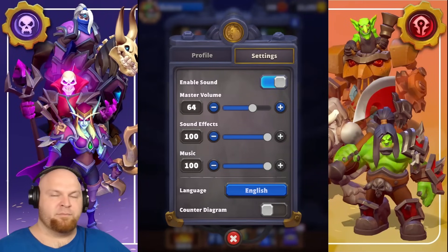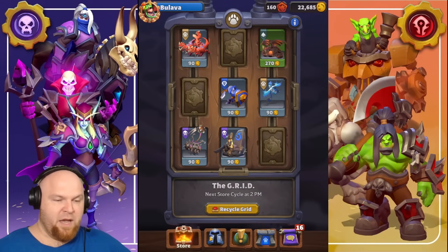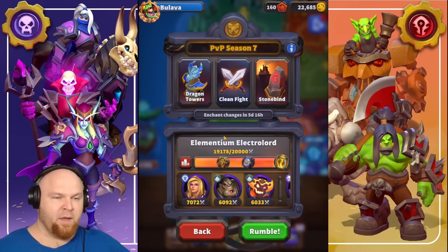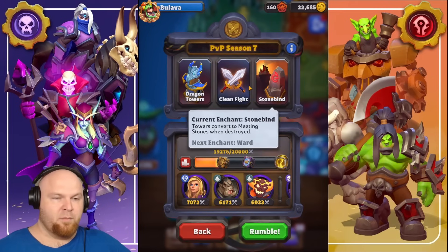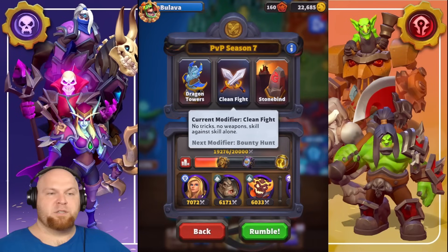Ladies and gents and the rest, today is Friday, which means we need the deck to play for the rest of the week. So let's take a look at the modifiers and see what we have today. For PvP, we have Dragon Tower, we have Stonebind, and we have Clean Fight. Clean Fight means nothing — we don't have any modifiers.